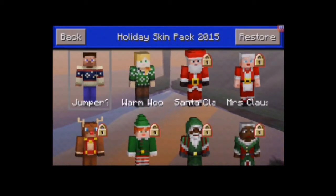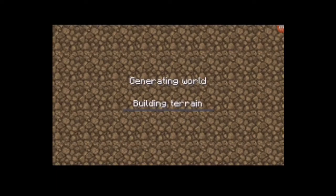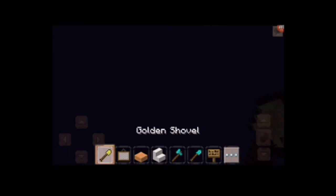Okay, this is the jumper. Let's select the jumper. We are going to take the Minecraft — the next one is loading right now. We are going to take the screenshot.